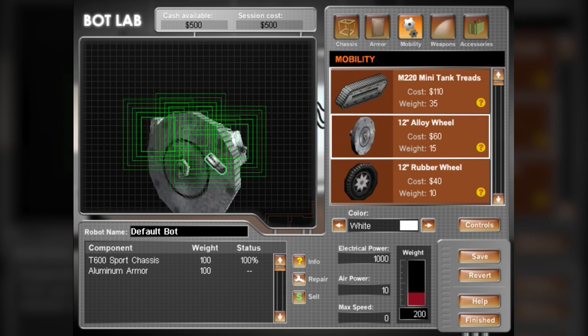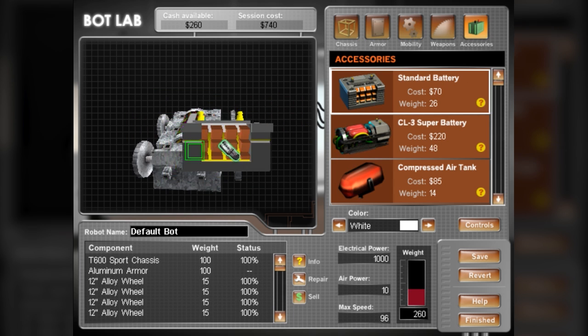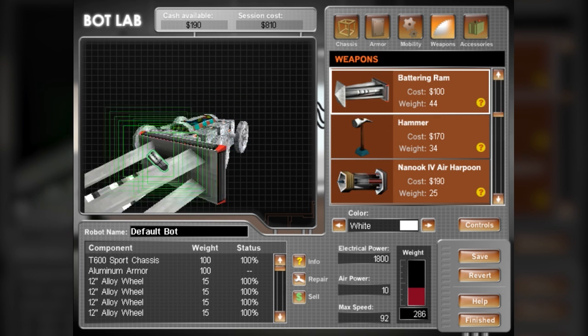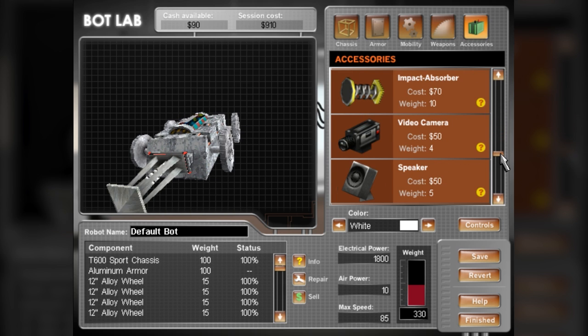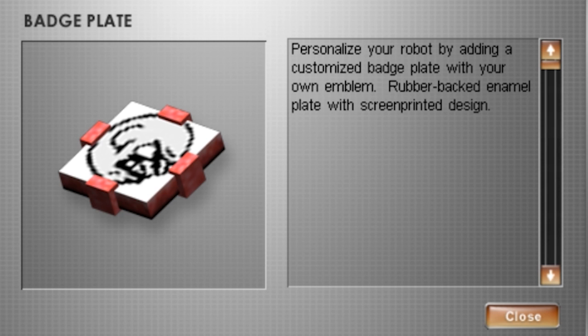You select your chassis type, outfit a power supply, add some wheels, weapons, and armor. You can also buy meaningless things like flags, headlights, a video camera, or a badge plate — which says it's customizable, but that is a complete lie.